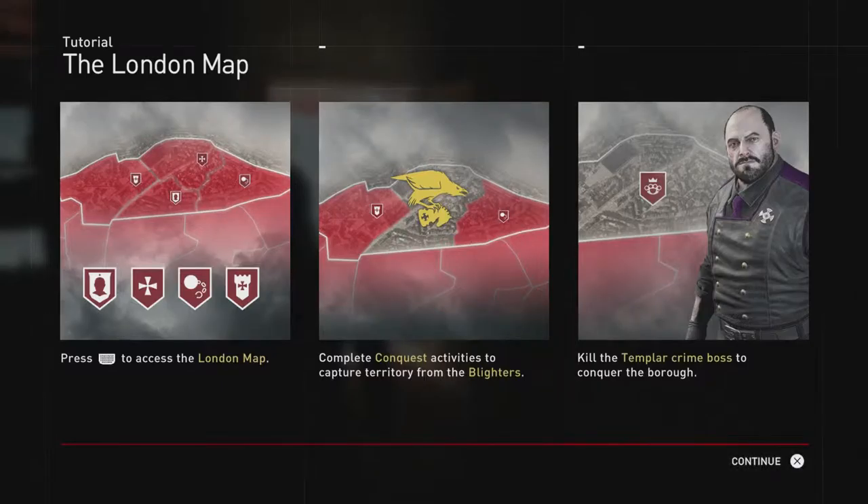Welcome everybody for another episode of Assassin's Creed Syndicate. I'm your host Mike and these are my gaming adventures. We left off finishing off sequence 3, and we just met up with Henry Green, which is our assassin for London. We're going to continue on.